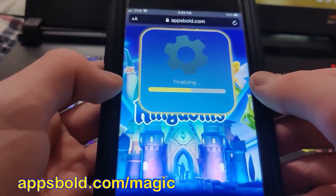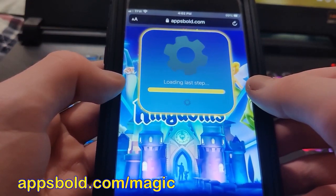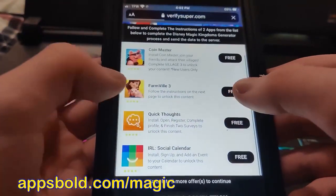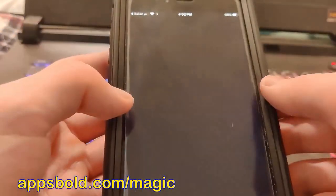Once it's done it's going to finalize the process and load the last step. In order to finish the download you need to press Verify Now and do a quick verification - just download two of these apps and complete the instructions, completely free from the official App Store. I'm going to do Coin Master as my first app, which takes me to the App Store to download it.